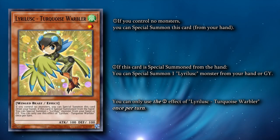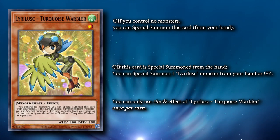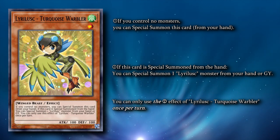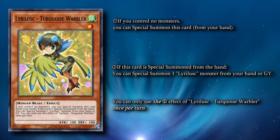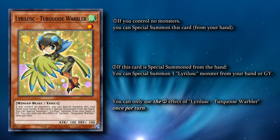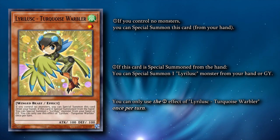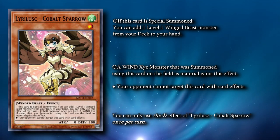Leerlisk Turquoise Warbler can special summon itself from your hand if you don't control any monsters. Then, if this card is special summoned by its own effect or another card's effect, you can special summon a Leerlisk monster from your hand or graveyard. Since Fractal can mill any Tri-Type monster, you can use it in this variant to get a Leerlisk that you want in the graveyard instead of going for your normal Tri-Brigade line. The Leerlisk that you mill can then be summoned by the Turquoise Warbler and you get their effect. You can afford this because before going for your Tri-Brigade lines, you're likely going to put a lot of Tri-Types in your graveyard with the normal Leerlisk combos.